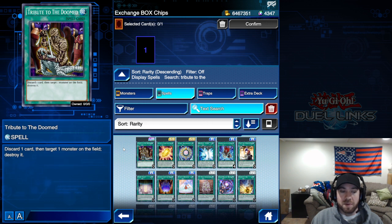Discard a card, then destroy one monster on the field. Simple but powerful — if it's a card you want to get to your graveyard, having one of these in your deck could work nicely. You probably don't want to load up on them, but one is nice.